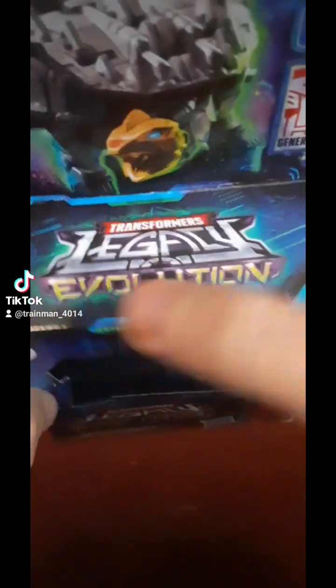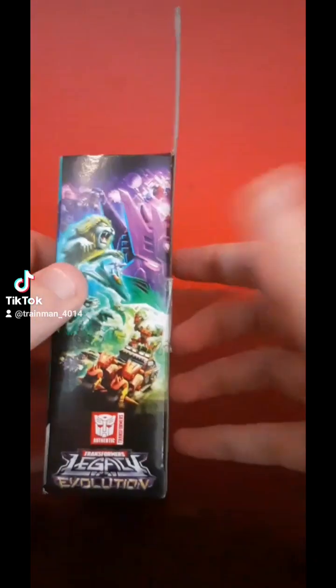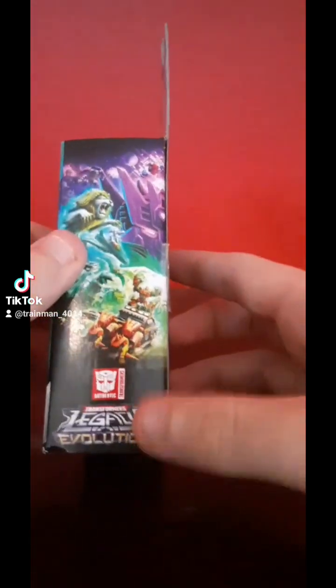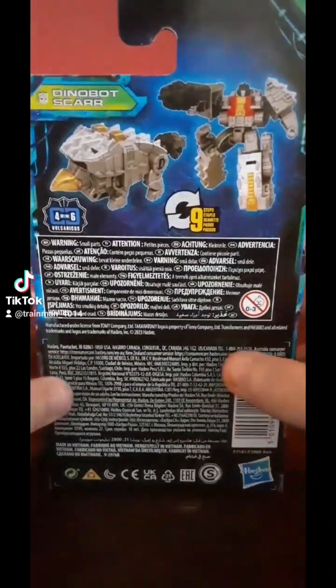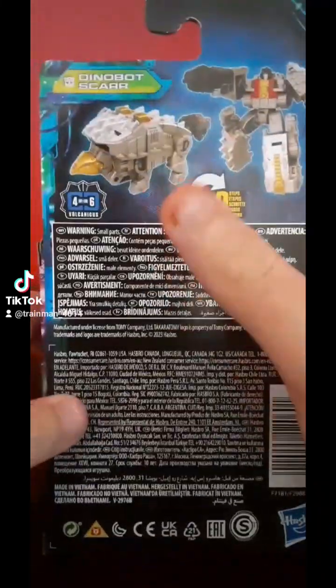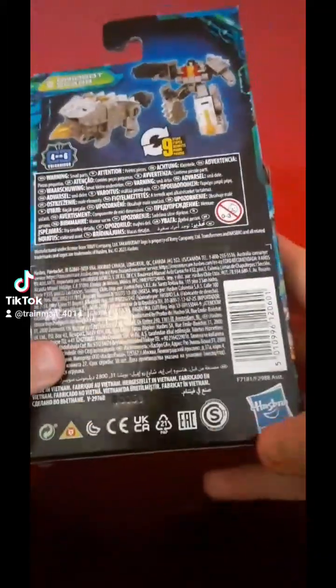Transformers Generations. Picture of Scar. Transformers Legacy Evolution. On the side here we have Scar, picture of Scar. Core class — not going to read all that. Flip to the other side. Legacy Evolution. Transformers Authentic. On the back we have your product shot. Warnings — small parts, and a bunch of other words, codes, and other stuff from Hasbro.